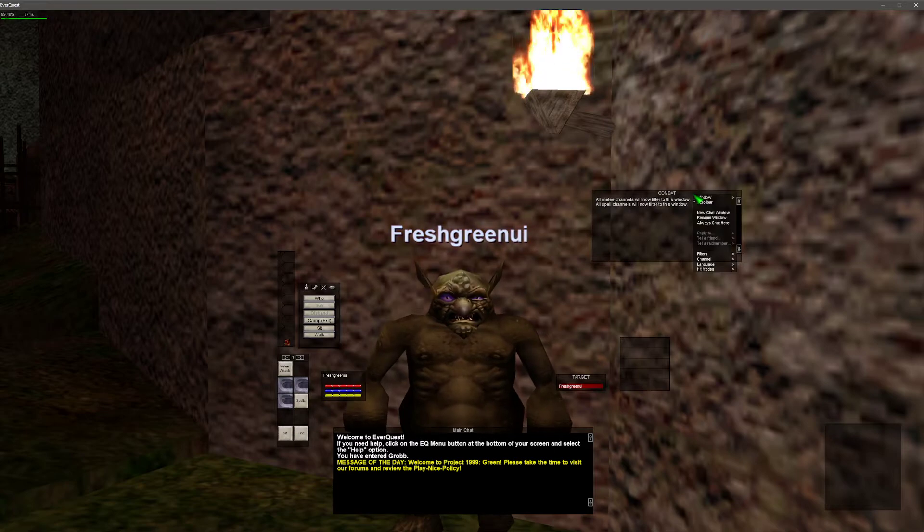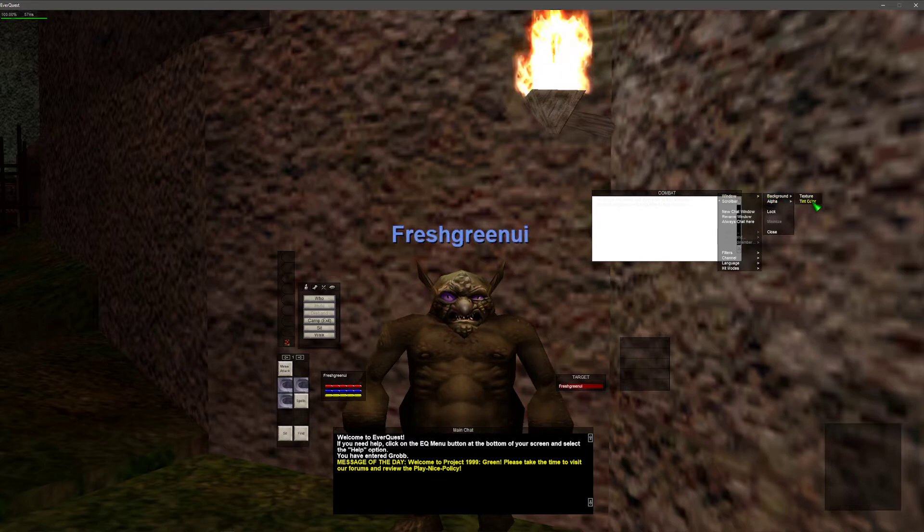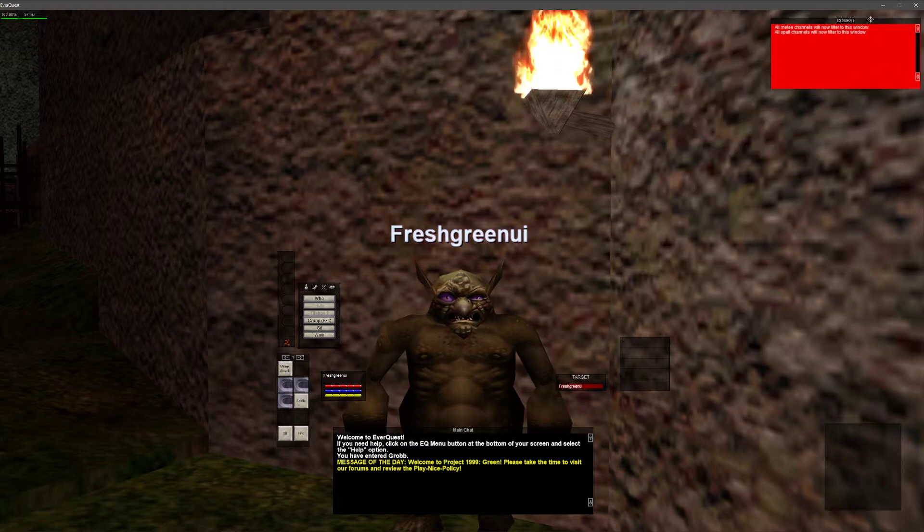I'll do the same thing for this window — Texture, Tint Color — and this time I'll go red. You can play around with this however you like. I'll throw it up in the corner and set slash chatfontsize four on this window just to make things a little easier to see.